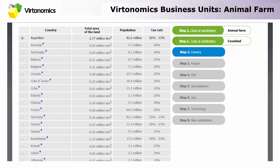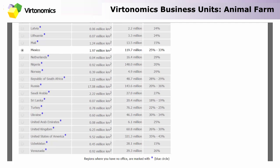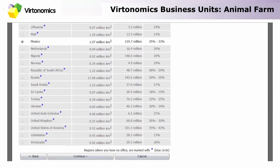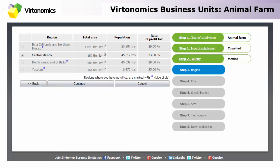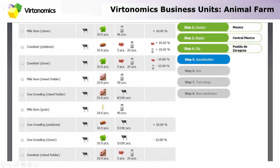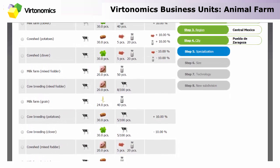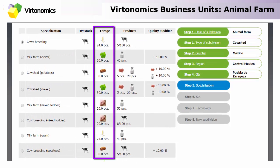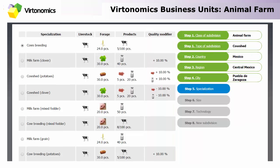As you open a new farm you're not limited geographically, so choosing a country that you have an office in is the right choice. As you can see there is quite a large list of specializations depending on the forage you're using to maintain your livestock. You can either focus on breeding or you can provide milk and meat. Now depending on the type of forage you use to feed your animals there will be certain bonuses or minuses on the end quality of your production. So let's choose cow breeding for the moment.